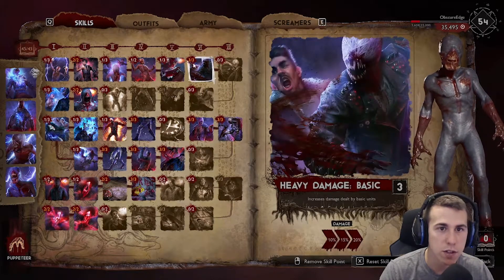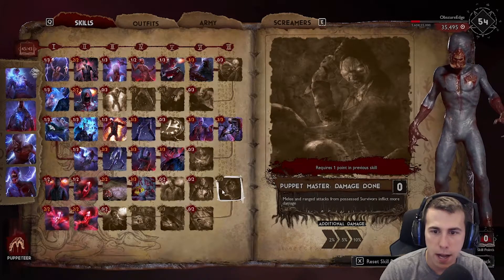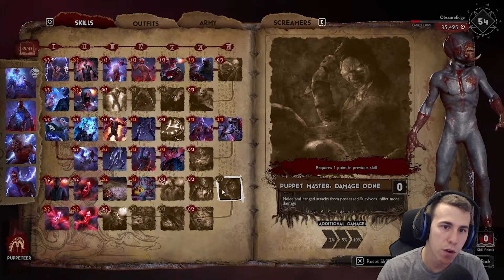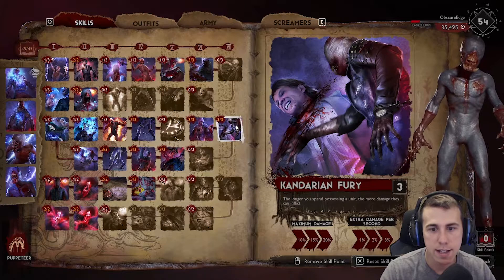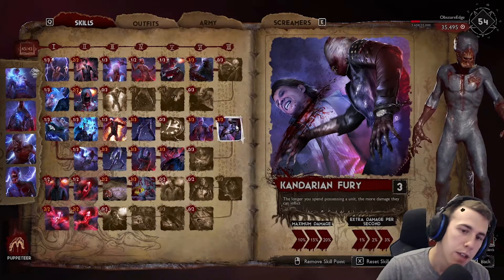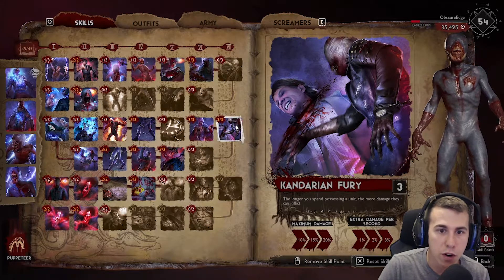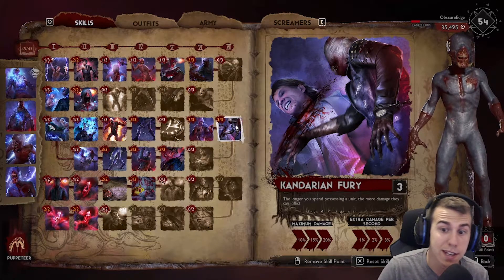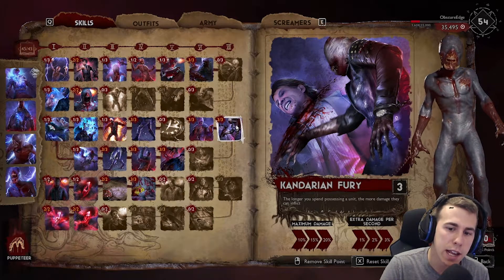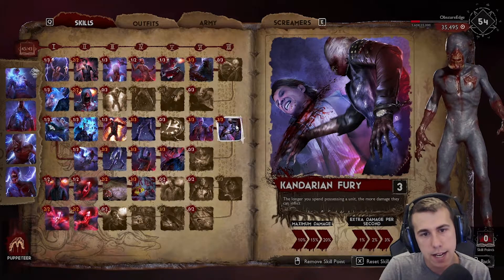My main thing is to possess survivors and then inflict that damage on them as quick as possible. There are a couple of things here — like melee and ranged attacks from possession inflict more damage. The reason I didn't go for that is I went with this: the longer you spend possessing a unit, the more damage you can inflict. I went this route because the other perk didn't seem to proc when I was taking over a survivor. It says the longer you spend possessing a unit, and I thought surely that would work on a survivor — but it didn't seem to have an impact. I might be incorrect, but when I was doing my tests post 2013 update, it didn't seem to be working.